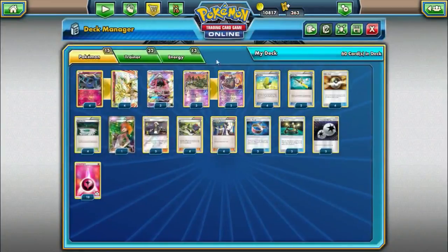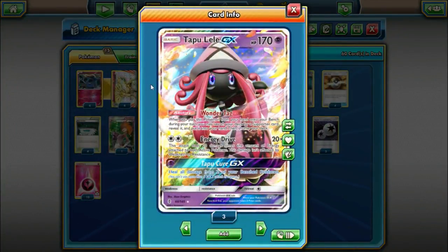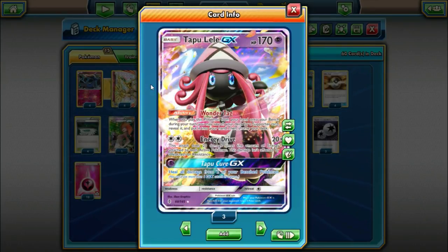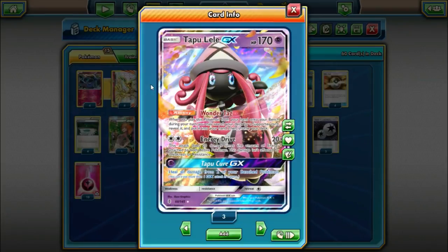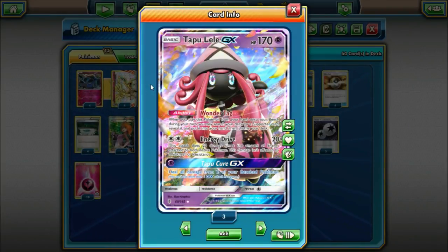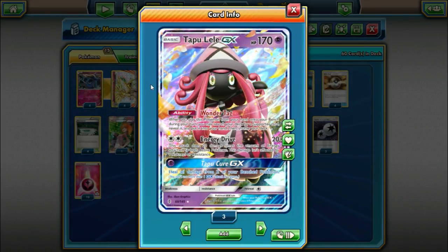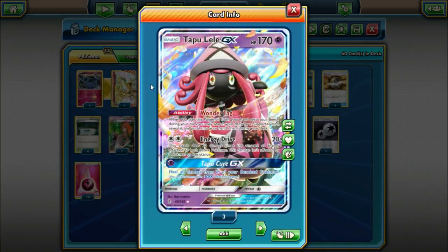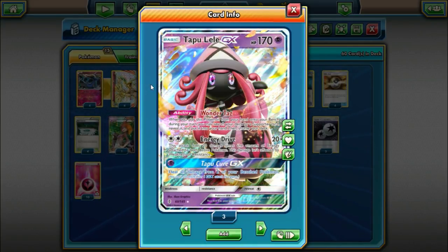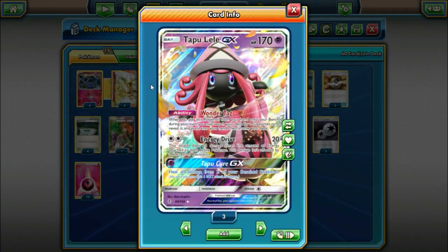The only other Pokemon we're playing is 3 Tapu Lele GX for that Wonder Tag ability — whenever we bench it from our hand, we get a Supporter. Energy Drive is also kind of a decent attack in this deck: 20 times the amount of energy attached to both active Pokemon. Especially in this deck where we play lots of energy acceleration, Energy Drive sees a little more value, so it's definitely a decent backup attacker if need be.